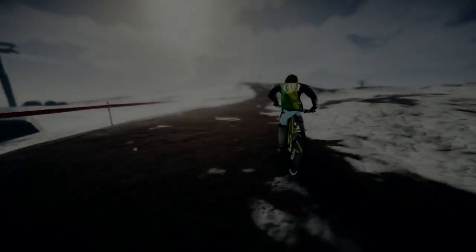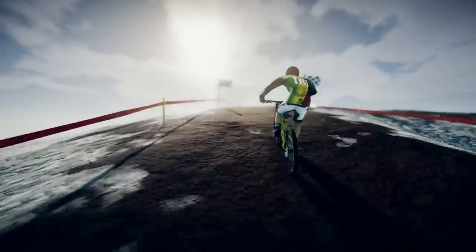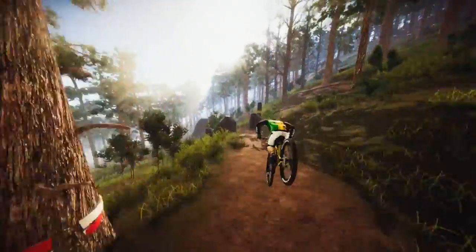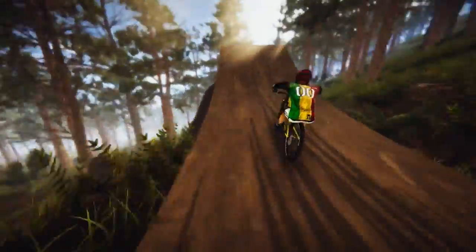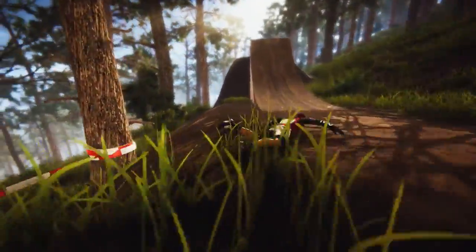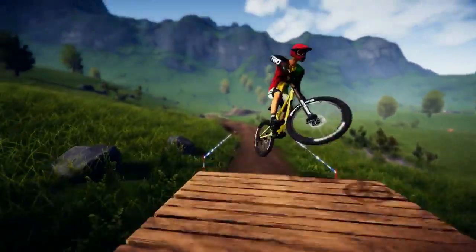The first thing you'll notice when starting up Descenders is that it's awfully pretty. A few of the graphic options seem to be set to medium by default, so be sure to check those if you're looking for the best visual experience. The bikes and character models look fantastic. Foliage, dirt, and guard rays are ever present if you're going slow enough to notice them, and there's a gorgeous depth of field feature which you can toggle on and off. There's no doubting that the game is a looker.